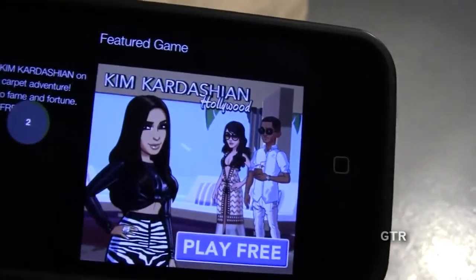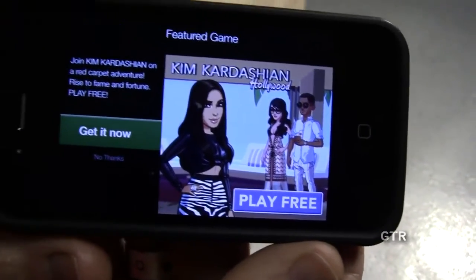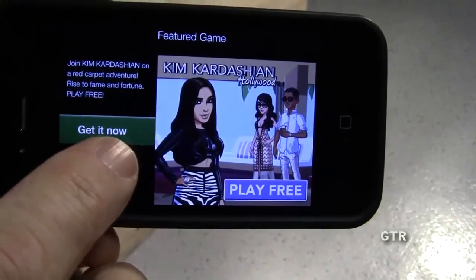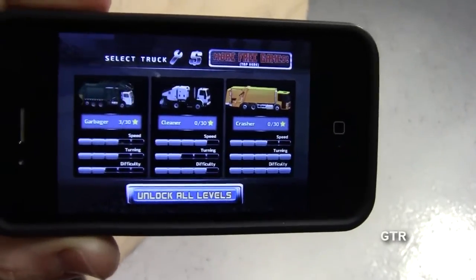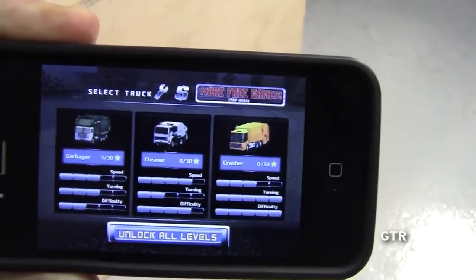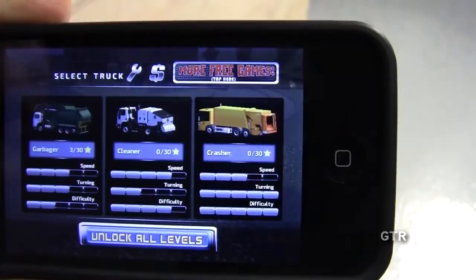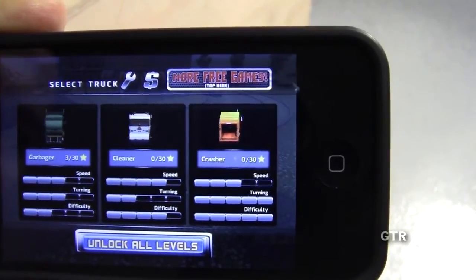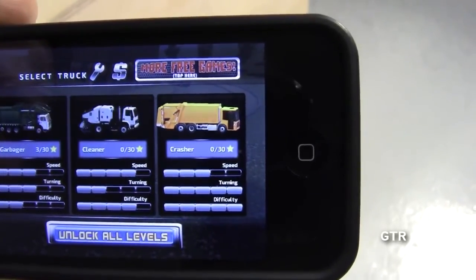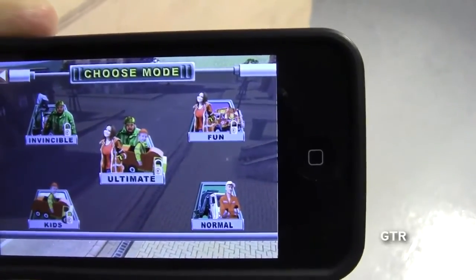Since it's free, you're gonna have to look at ads — you're gonna have a lot of pop-up ads and things like that. What you want to do is hit 'No Thanks' right there at the bottom. Then you can select your truck — you've got a green front loader, a white rear loader, and a big old orange rear loader. Let's go ahead and go with the green one.